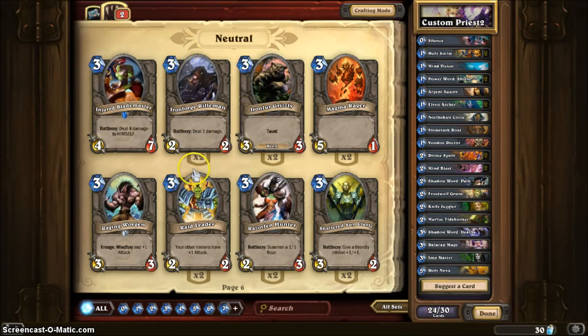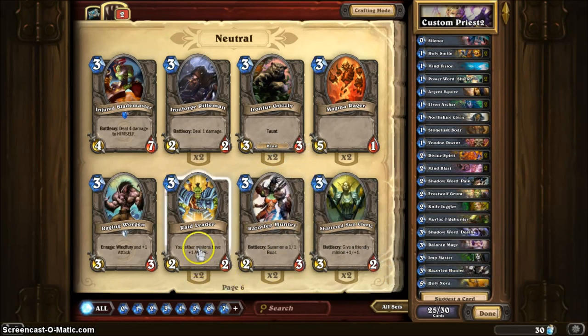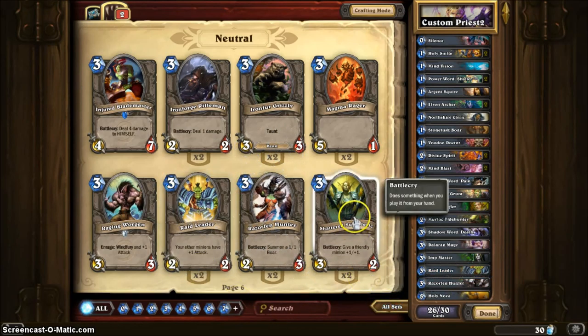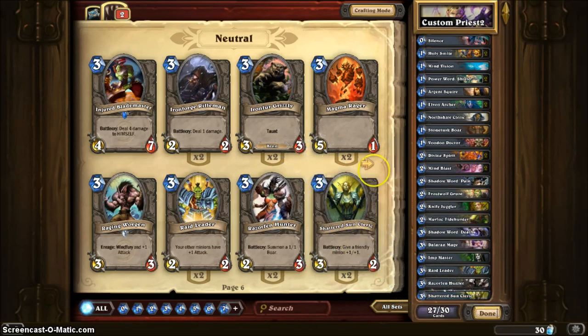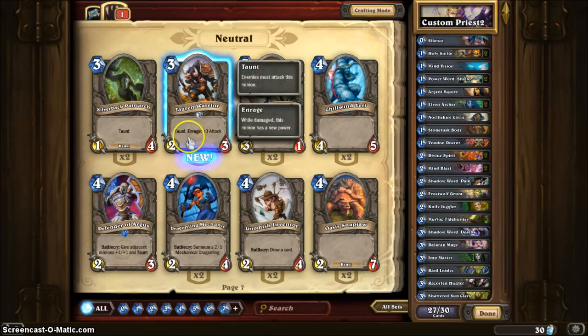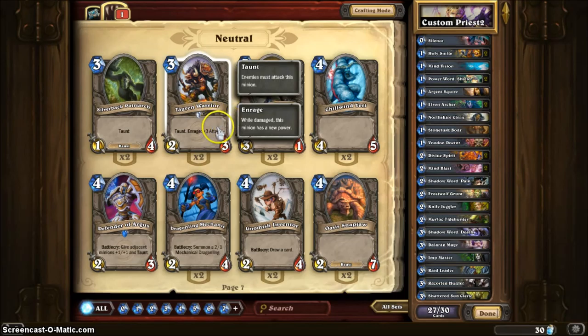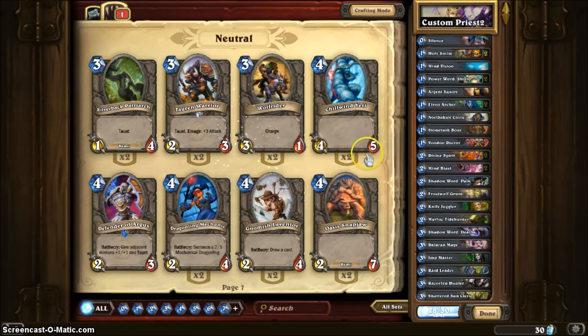Summon a 1-1 Boar. All other minions have plus 1 attack — that's always good to have. Give a friendly minion plus 1 plus 1. Tauren Warrior — he has Taunt and Enrage plus 3 attack, so when he takes damage he gets enraged and becomes a 5 attack. I'm gonna add in one of those.